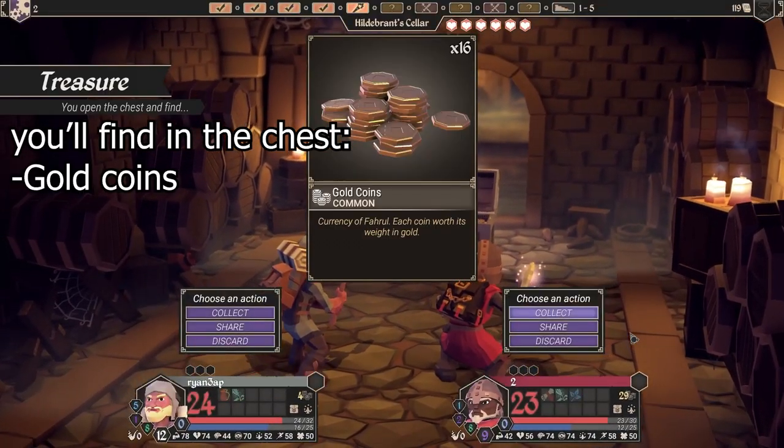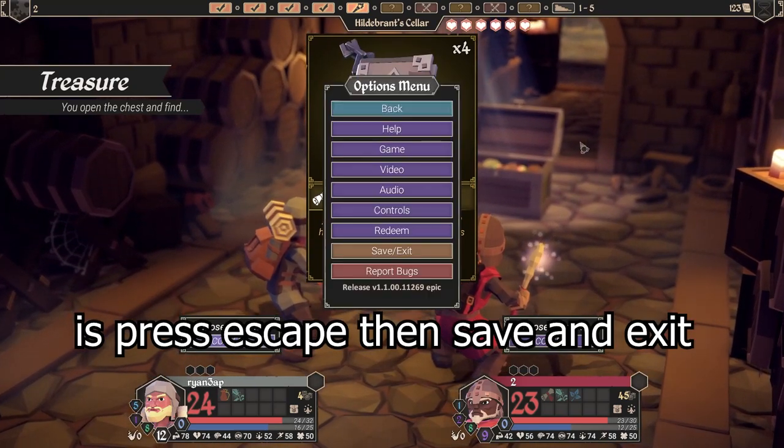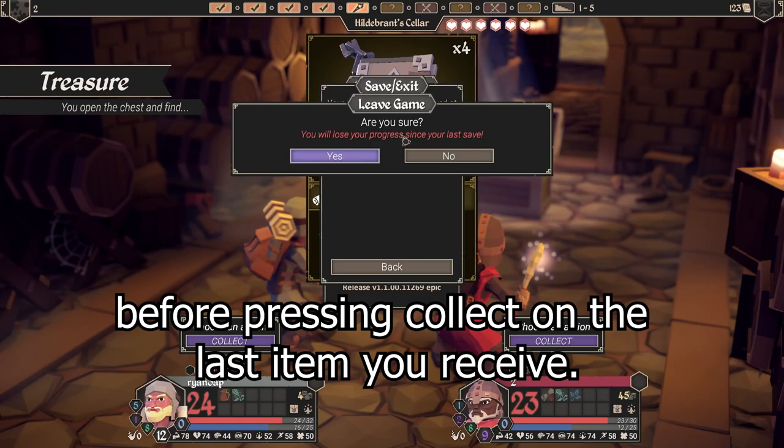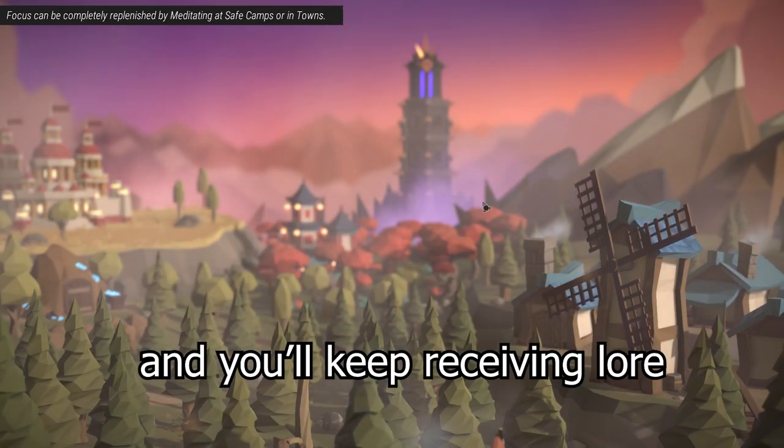You'll find in the chest gold coins and lore. What you need to do is press escape, then save and exit before pressing collect on the last item you receive. Then just press resume and repeat the process, and you'll keep receiving lore.